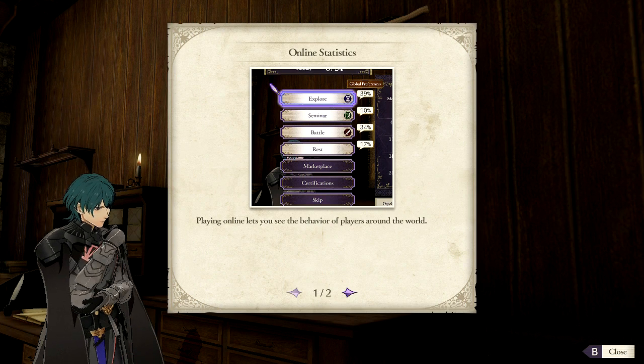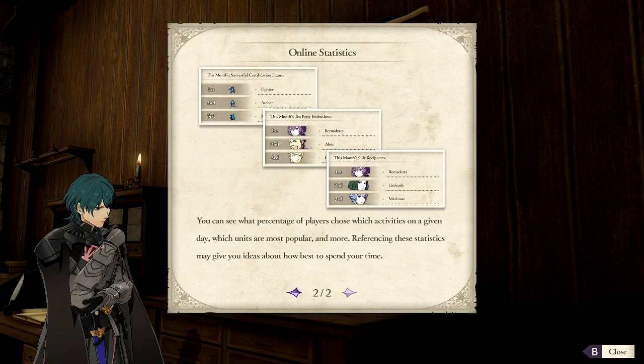Online statistics. Playing online lets you see the behavior of players around the world. You can see what percentage of players chose which activities on a given day, which units are most popular, and more. Referencing those statistics may give you ideas about how best to spend your time.